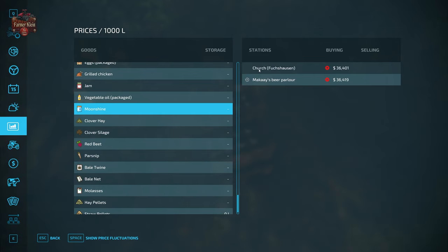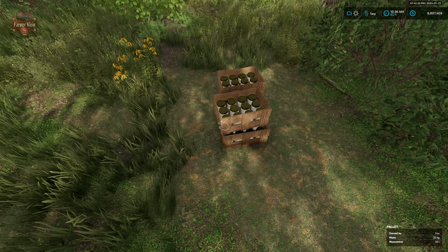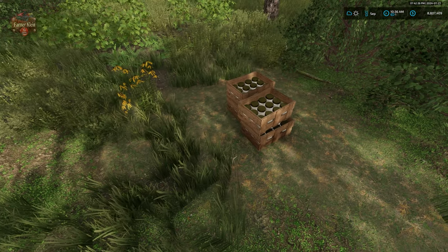Coming down to our prices screen, you're going to see that moonshine is available for sale at the church as well as the beer parlor. We are on easy mode for these videos — easy mode gives us thirty-six thousand four hundred dollars per thousand liters. Each crate is 50 liters of moonshine, so that equates to eighteen hundred and twenty dollars per crate.